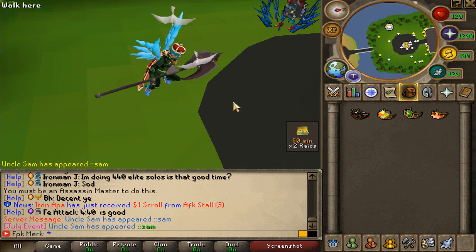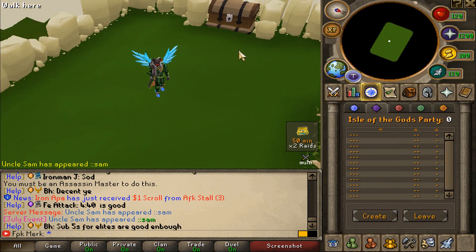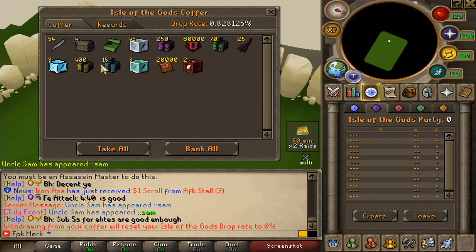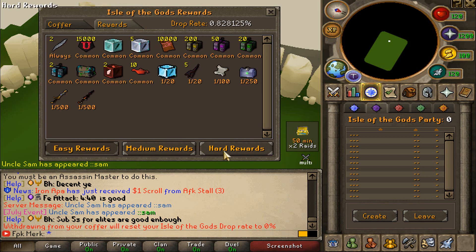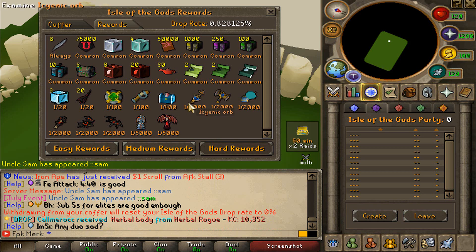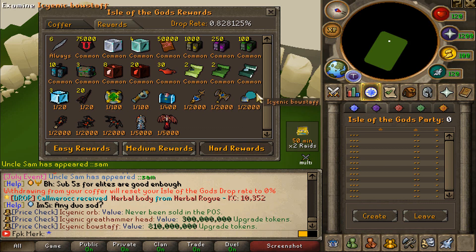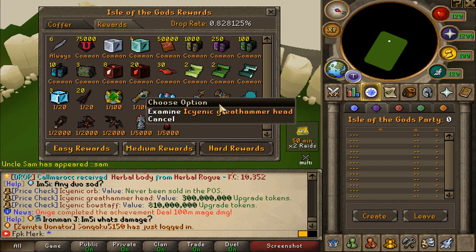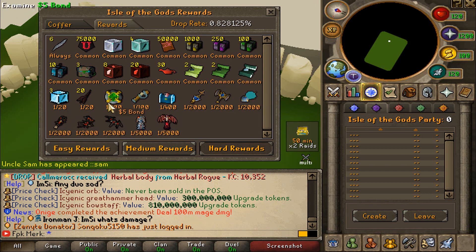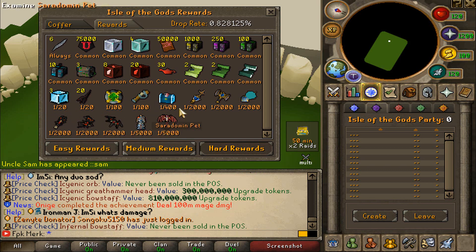Next up in the list, we have Isle of the Gods. Isle of the Gods is a very good moneymaker whenever you make it into the hard Isle of the Gods. You must complete 100 easy runs and also 200 medium runs to be able to get to the hard Isle of the Gods. The drops that you can get from the hard Isle of the Gods can sell for billions of GP, so it is super rewarding. You can get loots like the Icyanic Orb, Icyanic Great Hammerhead, Icyanic Bowstaff, Infernal Orb, Infernal Great Hammerhead, Infernal Bowstaff, and many more valuable loots.